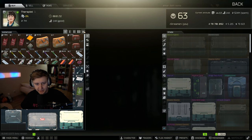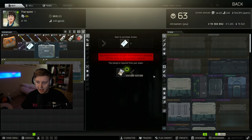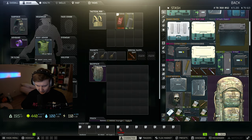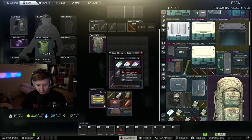Another change is that you can buy two access keycards from Therapist instead of one. That is a great change, and I think this is only the beginning of changes to labs. I truly believe that BSG will be changing the amount of loot in the locked rooms.